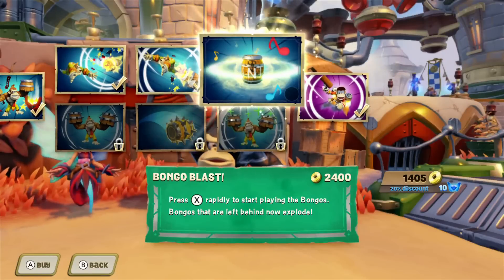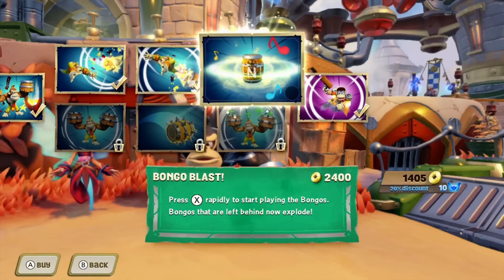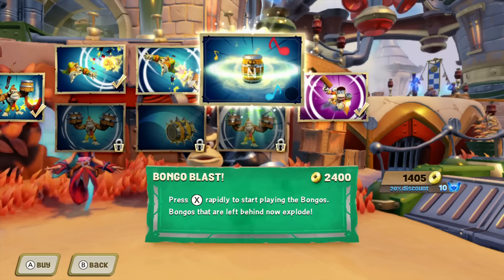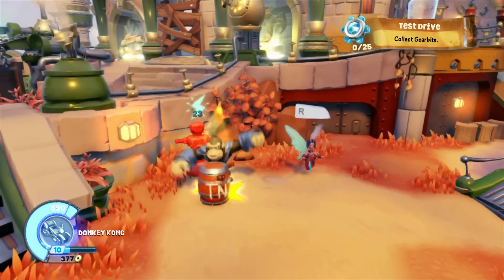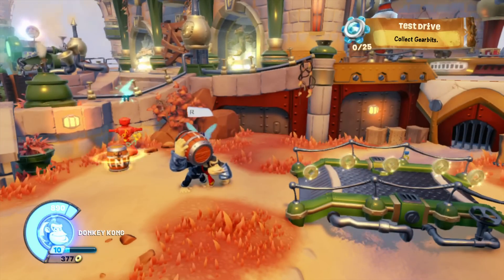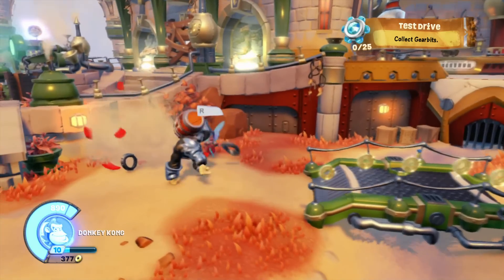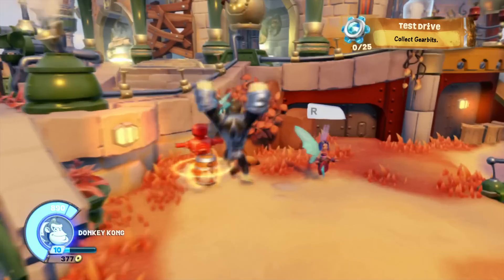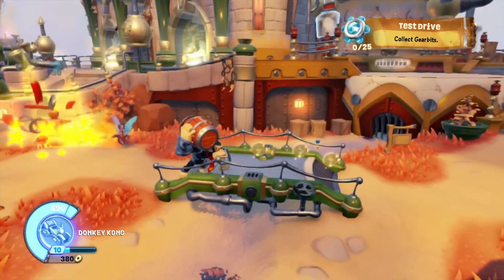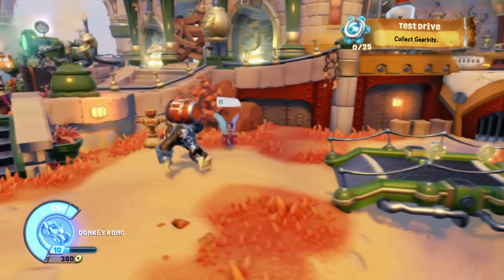The final upgrade for this path is called Bongo Blast. Press X rapidly to start playing the bongos — bongos left behind now explode, hitting for 30 or critting for 45 when the TNT explodes. It won't do massive damage but it gives a little extra oomph.